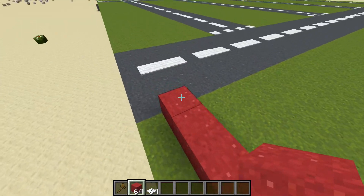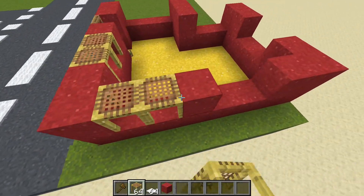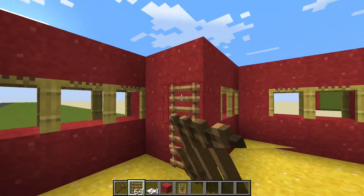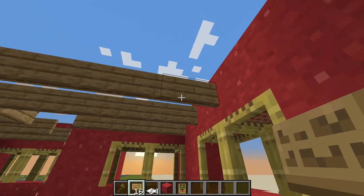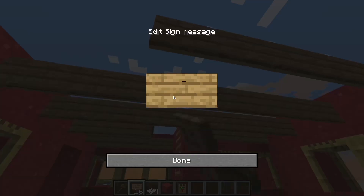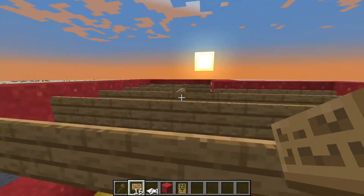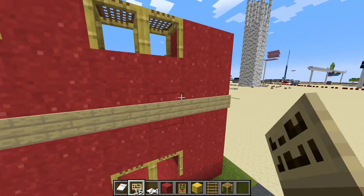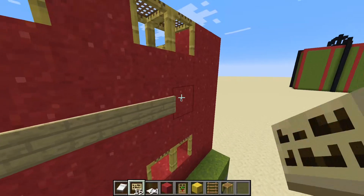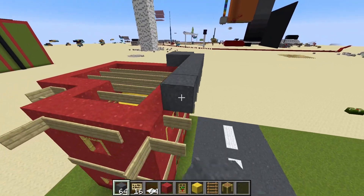I think I'll do, like, a house here. We're going to use scaffolding for the windows. I'm not able to use stairs because they don't fall, so I'm just going to have to use ladders. I wish there was a way that when you place signs, you could do it so it doesn't open the sign menu. That would make it so much quicker to just place signs like this. I'm just going to put this line of signs to make the side of the building not look too flat.